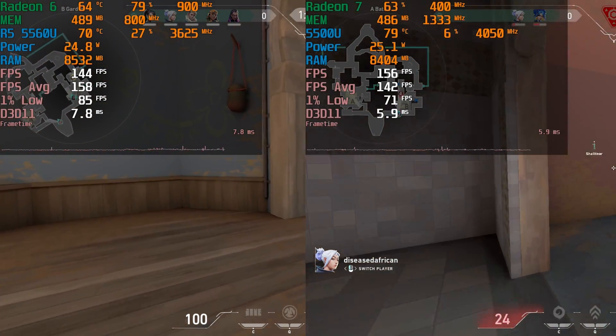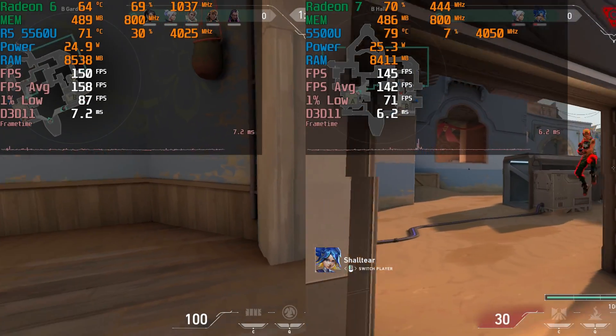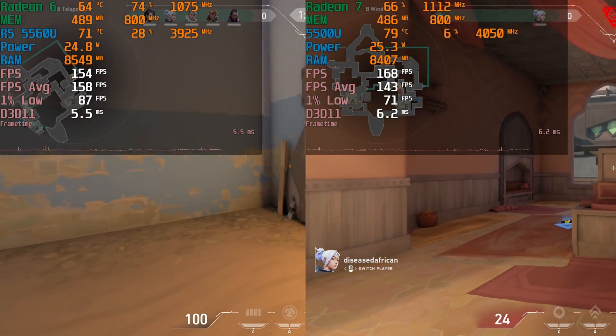Now the 5560U, which is actually a newer CPU, is based off of Zen 3, while its GPU is a Radeon 6, which means it has six Vega cores and it only clocks up to 1600MHz.